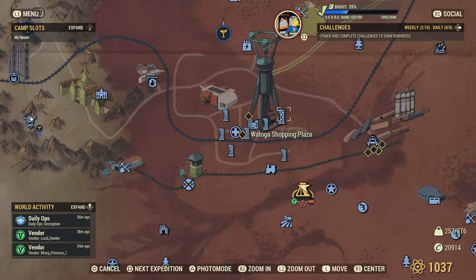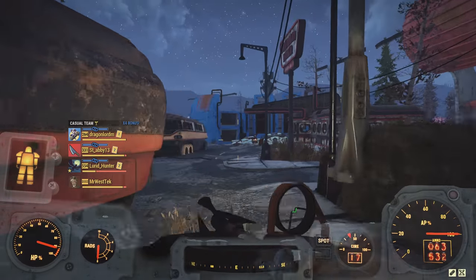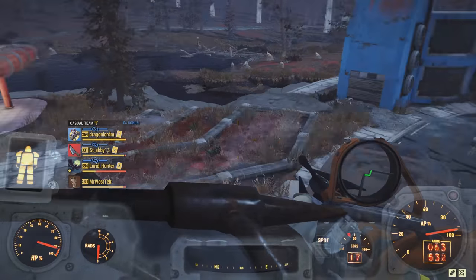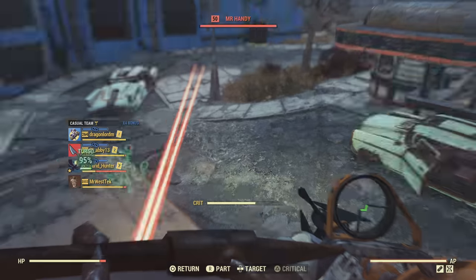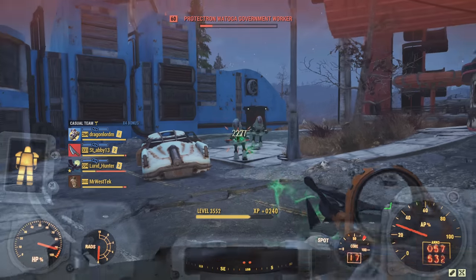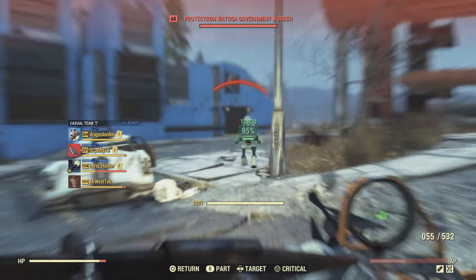After picking up the toolbox key, come over to Watoga Shopping Center, which is just south of the pylon. Look for this bus — it's on the outskirts a bit but it's not hard to find. You may have a couple of robots to fight here, but they're pretty laid back compared to the first area, so if you didn't have a problem there, you won't have a problem here.